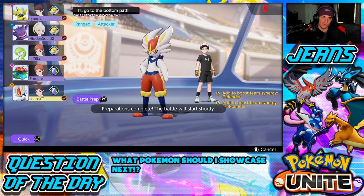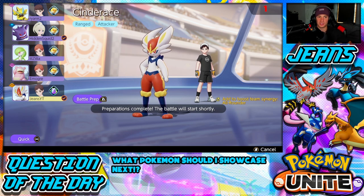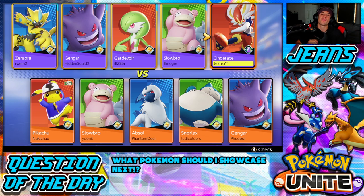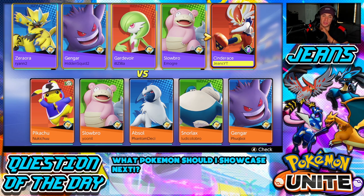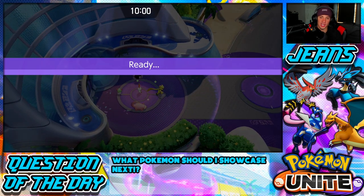I really like this team — we have Gengar, Zarora, Guard War, and Slowbro. I'd rather Zarora swap since we already have Gengar in jungle, but I think we have a solid team overall. Question of the day: what Pokemon should I showcase next on the channel? We already did Greninja and now Cinderace — I'm thinking either Gardevoir or Gengar. Let me know in the comments. Also, hoping Slowbro comes top lane with me.